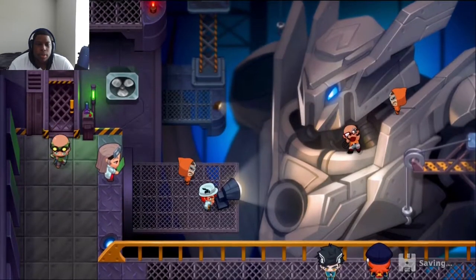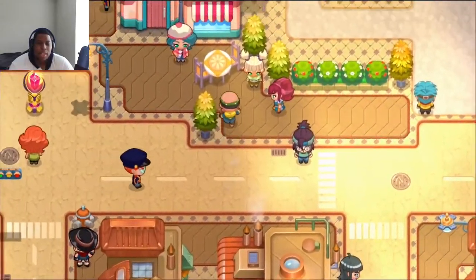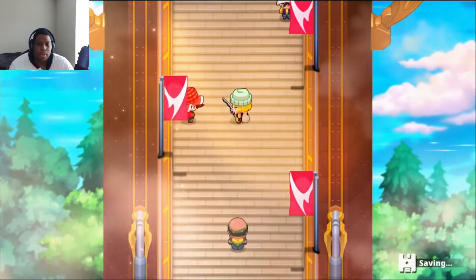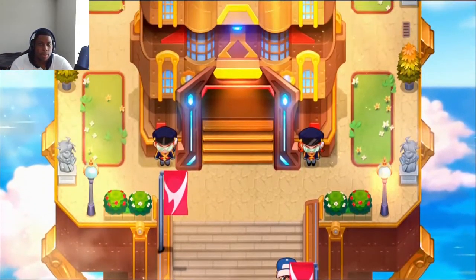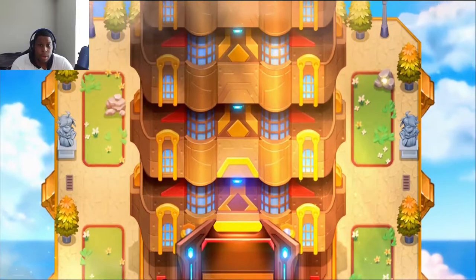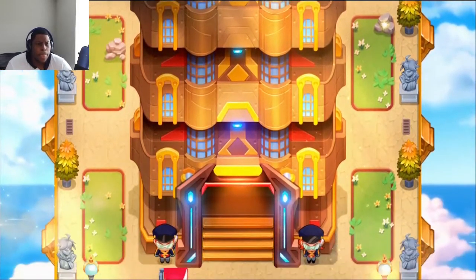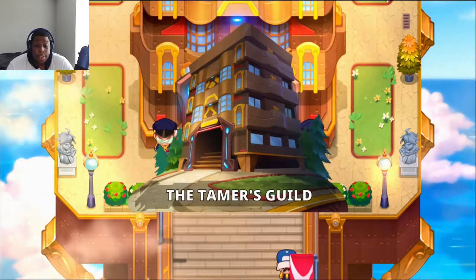I'm most likely at the wrong place. Let's go up these steps — I didn't realize the stairs were right there. There's a little cutscene for the building. Oh, this building is tall — it's the Tamer's Guild.